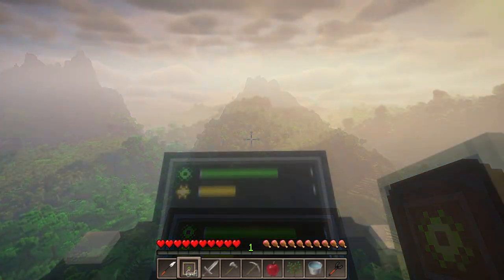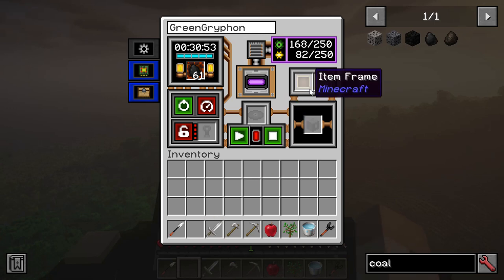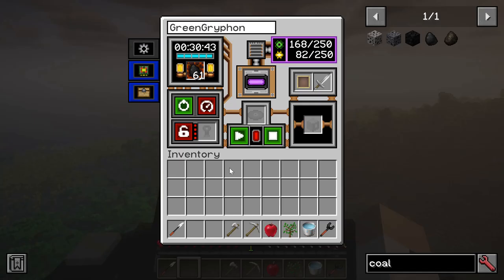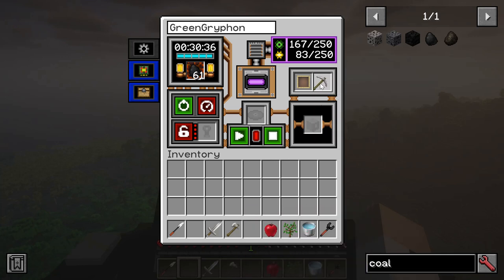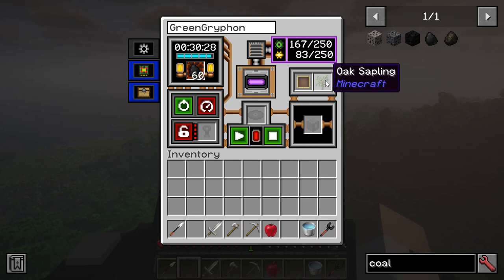There are also a couple of gray boxes on the main control panel that I don't fully understand. One has the ghosted image of an item frame with a sword in it, and the other is completely blank. I can place an item frame in the first gray box, and once that's in place it seemed I could place almost anything in the second — but that's as far as I've gotten. There's a special function key configured for the mod — by default the C key — but that doesn't seem to do anything. My guess, based on the ghosted sword image, is that the vehicle can be armed or equipped with something, perhaps mounting an axe to harvest trees or a sword to kill mobs. That's completely unsubstantiated, though, and your guess is as good as mine.